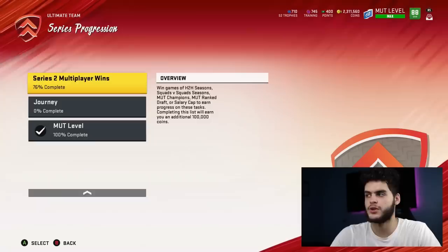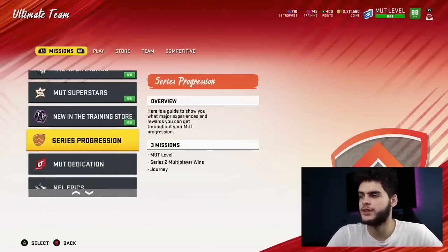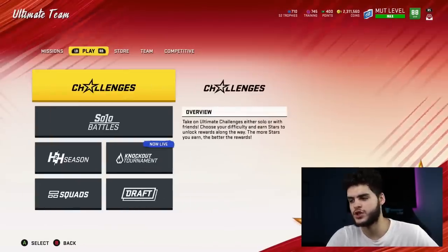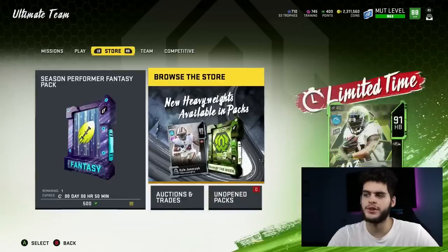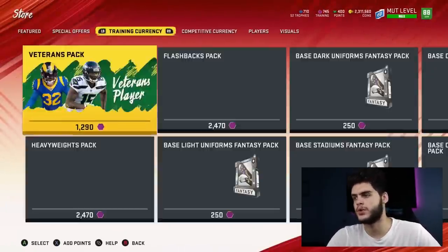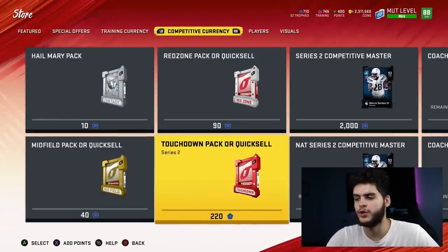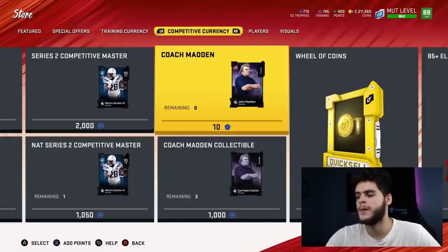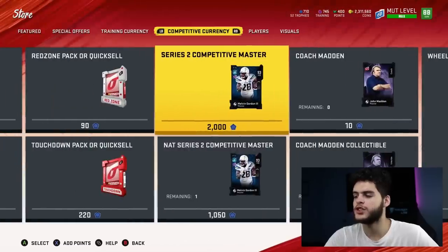There are multiple things you can do with these trophies — it's technically a currency like coins but in a different sense. Most of the things you can do with trophies are in the store under Competitive Currency. You have Hail Mary packs, Midfield packs, Touchdown packs, Red Zone packs, Series 2 Competitive Master, Series 2 Competitive Master NAT, and Coach Madden collectibles. Coach Madden will have coins and 85-plus options.